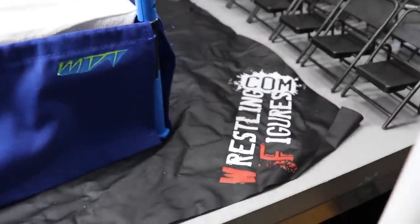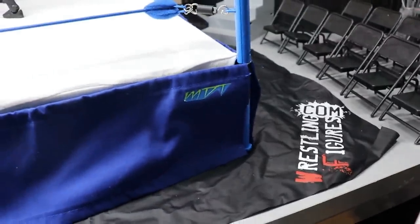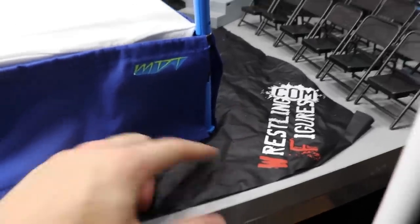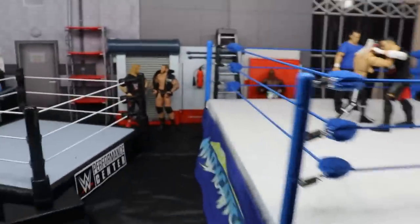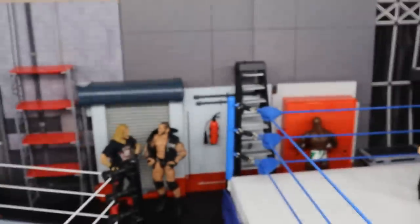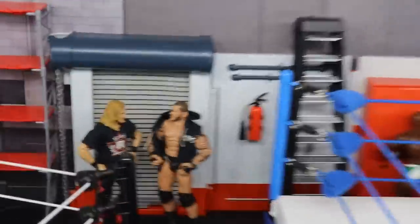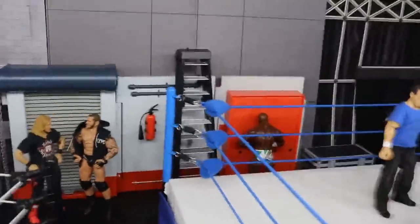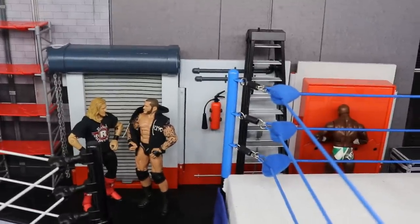We have the WrestlingFigures.com Ringside Collectibles wrestling mat on our hard surface here for all the talent. WrestlingFigures.com Ringside Collectibles — use promo code MDToys to save yourselves 10%. You got the little MDT logo there for the Vindication ring skirt that you guys have seen so many times. If you zoom into the back, you will see Randy Orton and Edge — Rated RKO — just talking business right there. They are tag team partners going after those world tag team championships, as they pretty much declared at Hell's Gate.